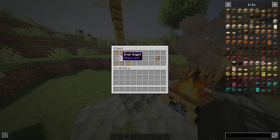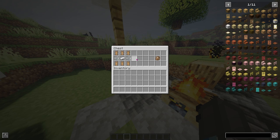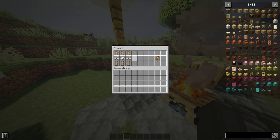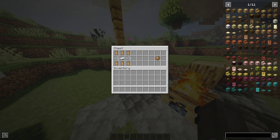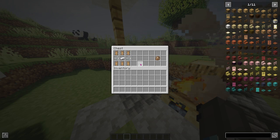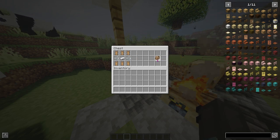You craft it using some rabbit hide, iron, and string. I love this crafting recipe — I think it's really important to look at these mods and their crafting recipes, because from the recipe you can see how well it would fit into your survival world. This is really nicely balanced and also makes use of rabbit hide, which doesn't really have many uses in vanilla Minecraft.